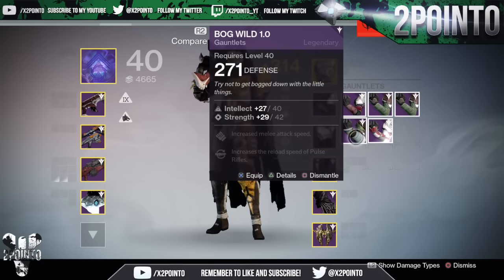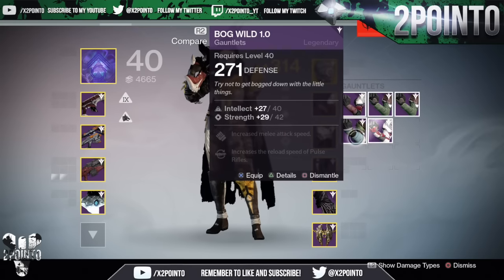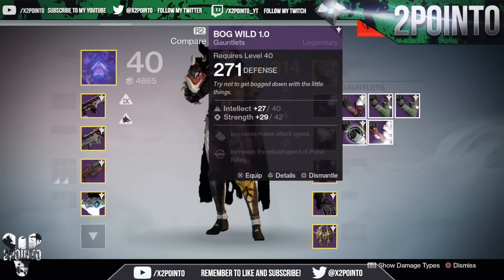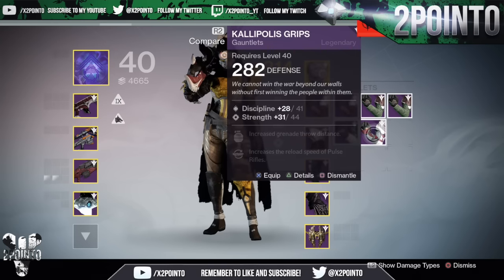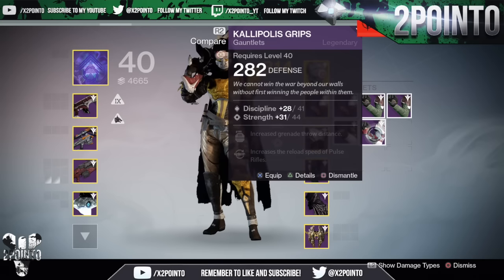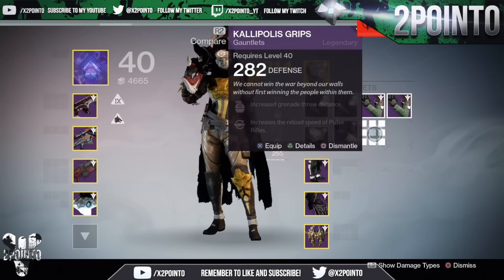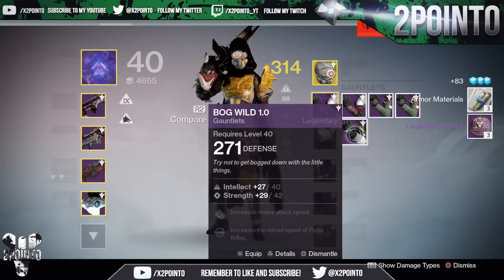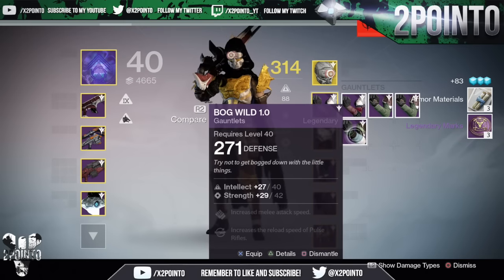The 2 Gauntlets — Bog Wild 1.0: Increase Melee Attack Speed, which I love, and Increase Reload Speed with Pulse Rifles, which I love. Very good gauntlets there. And then the Kalia Plus Grips, New Monarchy ones: Increase Grenade Throw Distance and Increase Reload Speed with Scout Rifles. I really don't like Increase Grenade Throw Distance, so I'm just going to dismantle those.